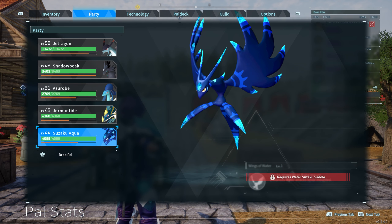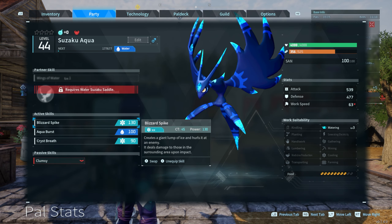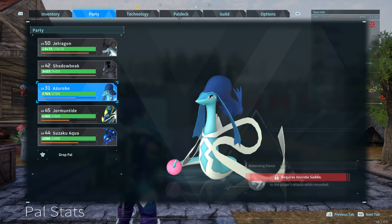Another one is the Suzaku Aqua. This one's a little bit more difficult to find and a little bit higher of a level, but this one also has level 3 watering. The only downside with this guy is sometimes he'll get stuck in trees or glitched on the edge of your base currently in the game, but these are two really good options to use.